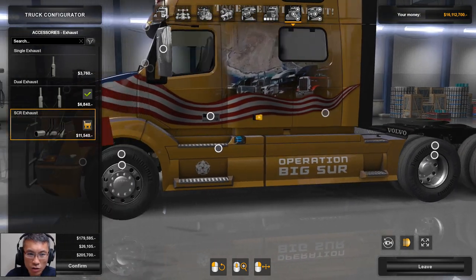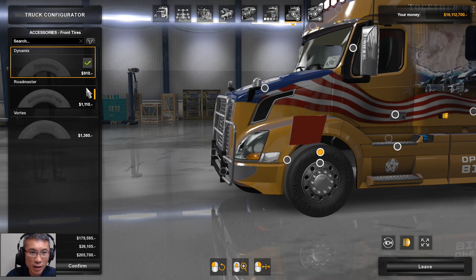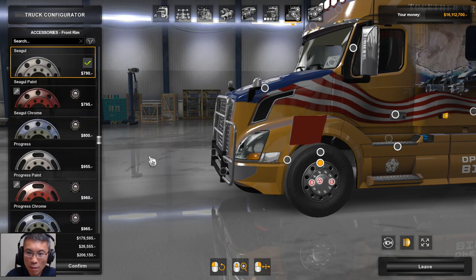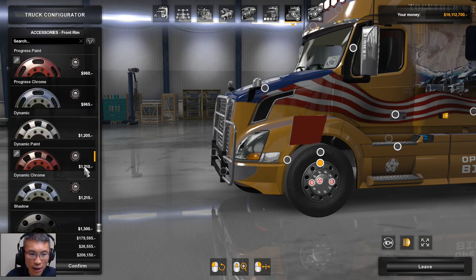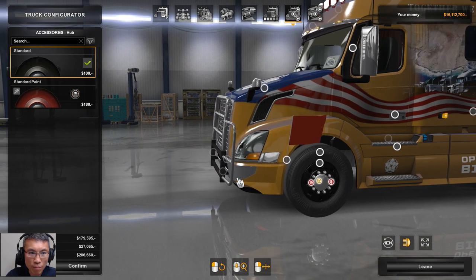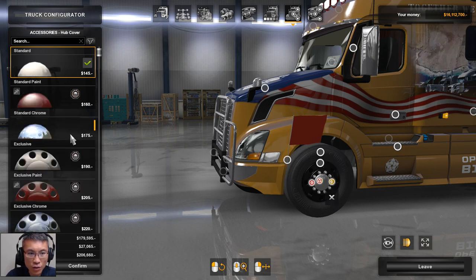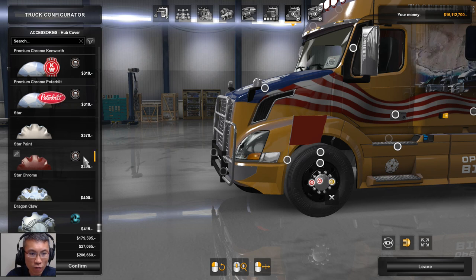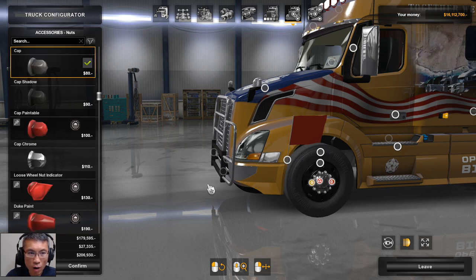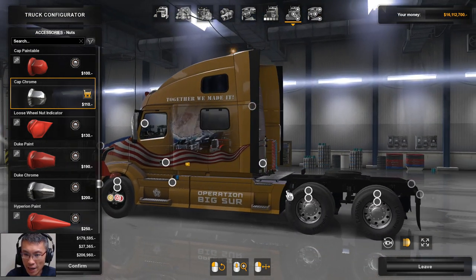The next part is a little long-winded but necessary — getting the wheels done. I'm going to go for the shadow wheel. The bow is standard or paint job — standard is fine. For the cover, I could go for the dragon claw. For the cap, I like something more chrome-ish. Then I have all the trailer wheels to deal with — hub goes for standard, cover goes for dragon claw to match, and the boat goes for chrome. I think it looks really nice.